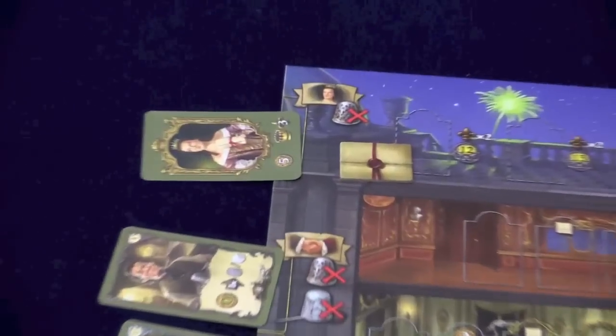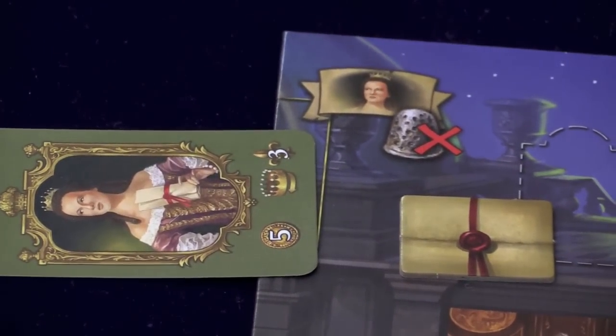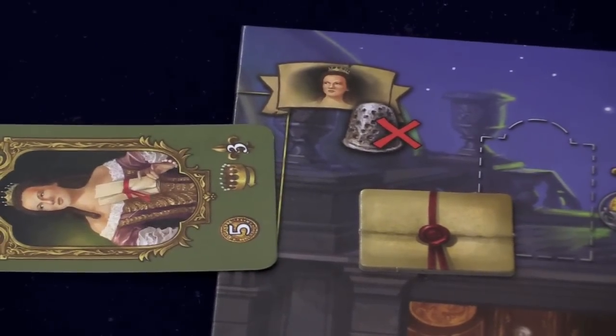You can also take the queen, although only the gold and silver thimbles can take the queen. The queen gives you five coins, lets you go first next turn, and if you're holding her at the end of the game, you get three points.